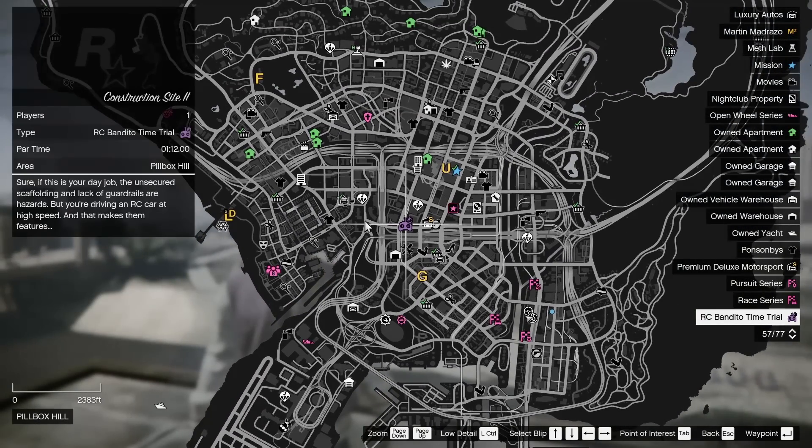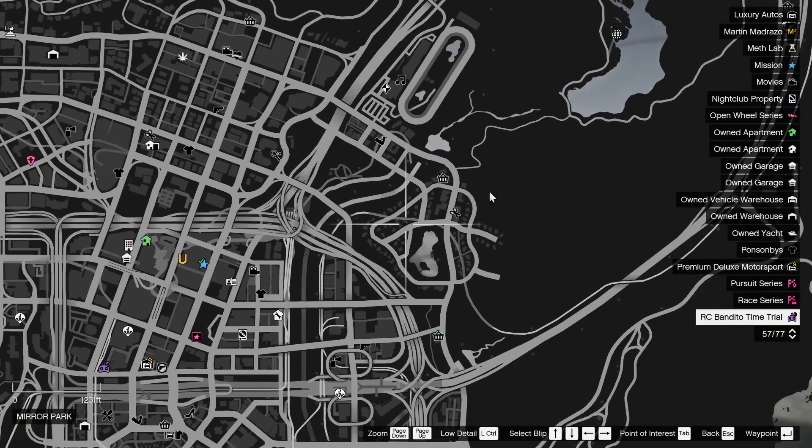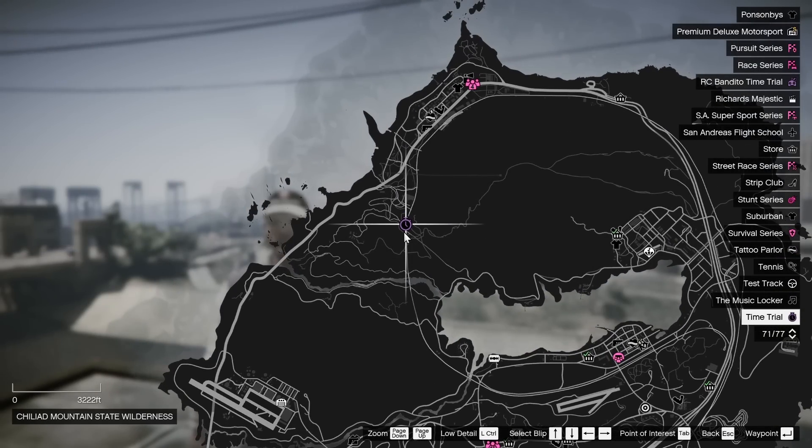Your time trials this week: the RC Bandito time trial is Construction Site 2, the HSW time trial is East Vinewood right by the casino, and the regular time trial is up Chiliad.